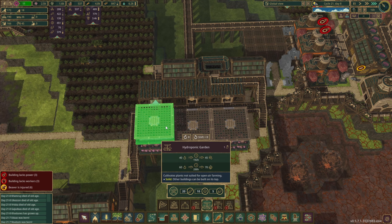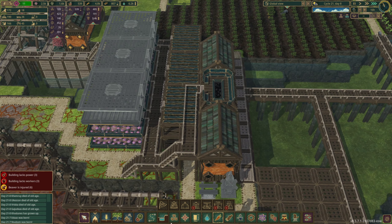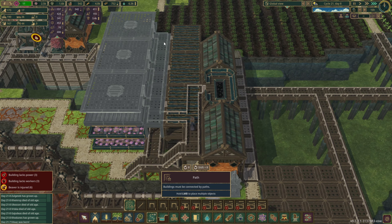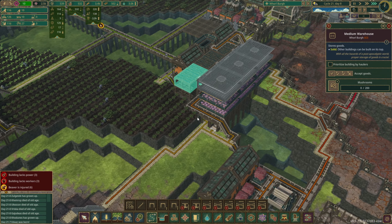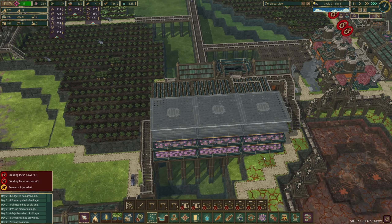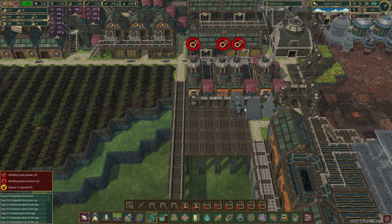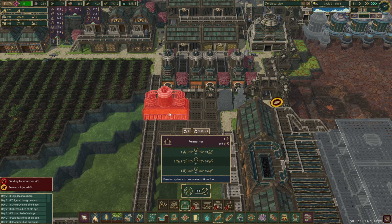We could probably go ahead and map out our next set of hydroponics and get this platform in here with a path. We could probably fit something in here — maybe some more mushroom storage. We've got four mushroom storages and two fermented mushroom storages. We'll have to see how that balances out. We might need more fermented mushroom storage, but that's kind of a not-right-now problem.